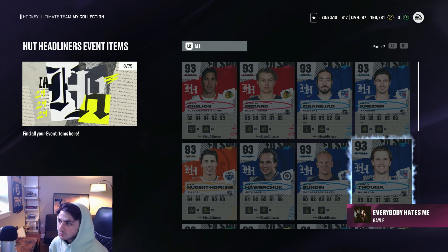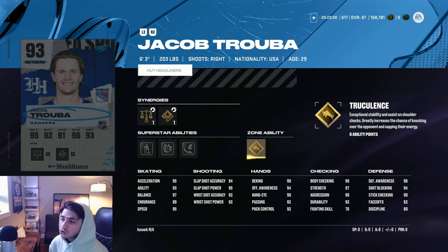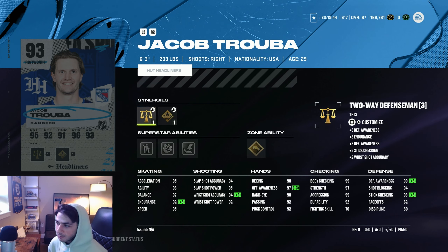We also got the Yakub Truba card at 93 overall. This card is very cool because he has Gold Truculence, Silver Thunderclap, and Silver No Contest. No Contest on a defenseman is sick because it really helps picking up those pucks on shots and rebounds in your own zone. Not the best stick checking again, but he does have 99 body checking, 95 speed in Excel, and 97 balance. Great card here.